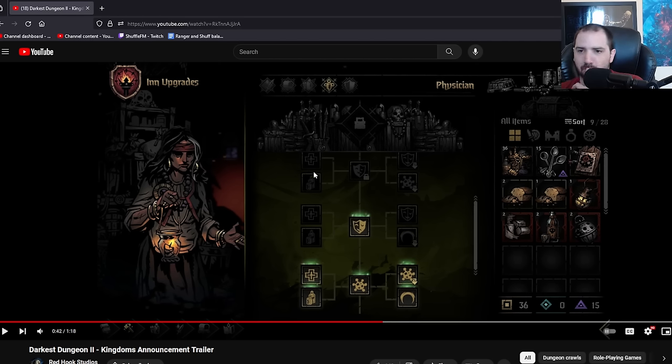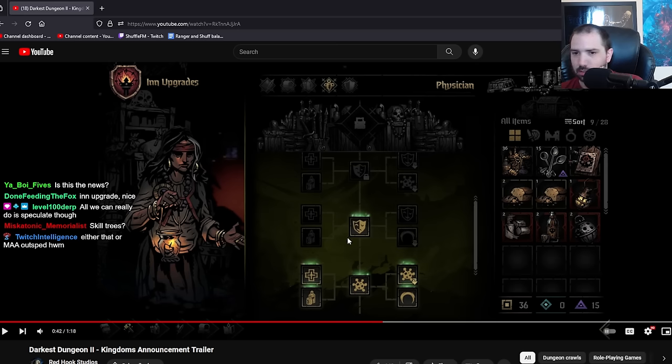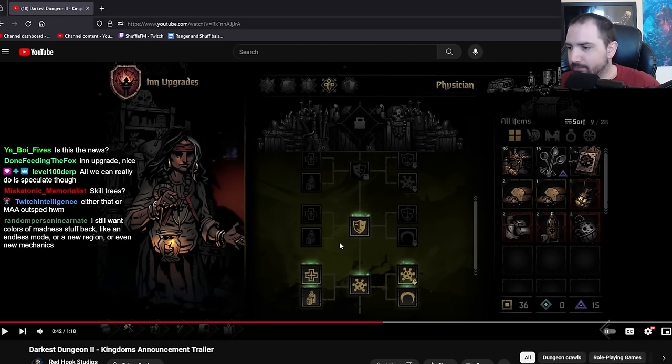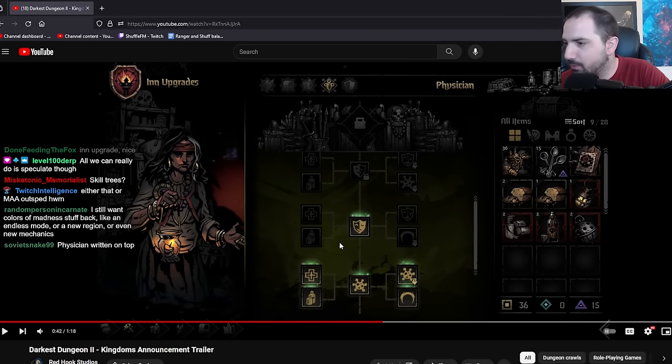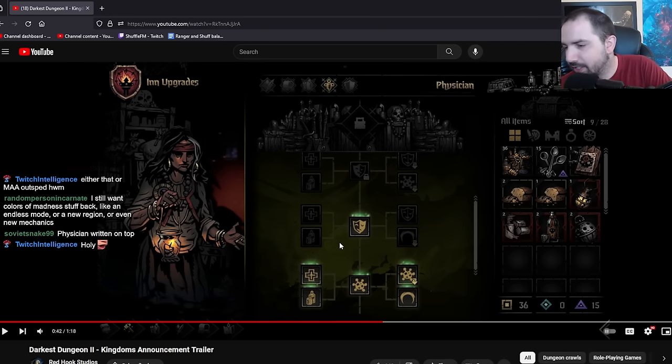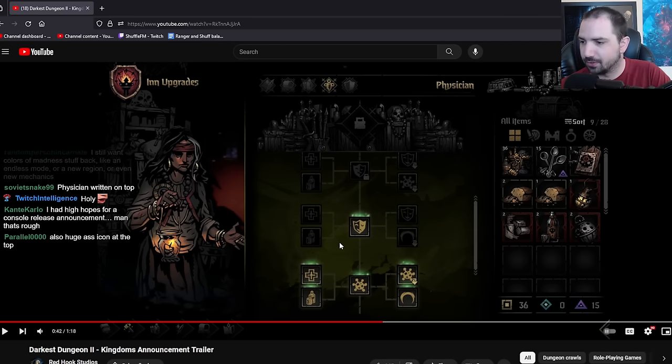Here's the tree. I'm assuming these are the same passives - this is probably like a positive quirk unlock. Sharp shot doesn't have the speed upgrade anymore. Need to gather provisions, I imagine. Had high hopes for console release announcement. That's rough. I know. I'm sorry, man. I was really hoping the console drop would be good too.